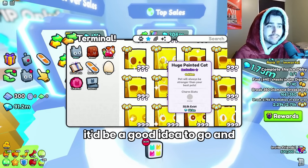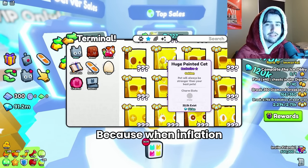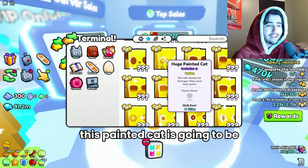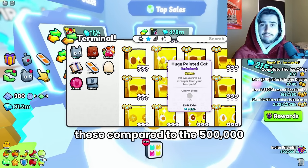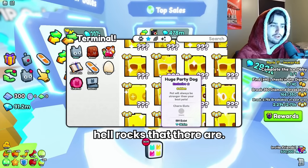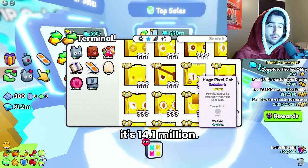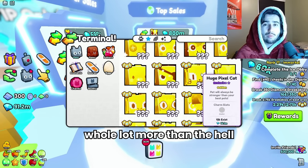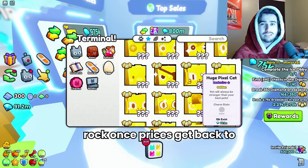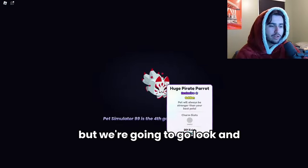If you have a Hell Rock, it'd be a good idea to sell it and then find one of these other huges to buy — because when inflation goes back down, the painted cat is going to be worth more than the Hell Rock since there are only 32,000 of these compared to 500,000 Hell Rocks. Another forgotten one is the Huge Pixel Cat at 14.1 million — only 100,000 more than the Hell Rock — and this is going to be worth a whole lot more than the Hell Rock once prices get back to a normal level.